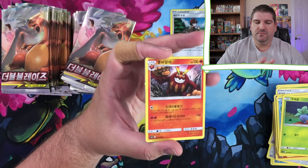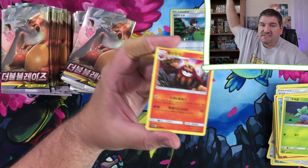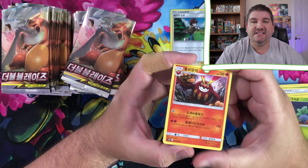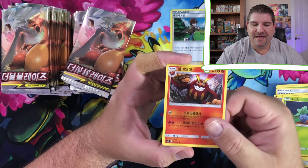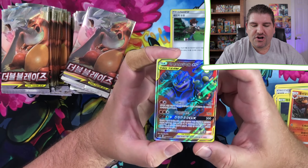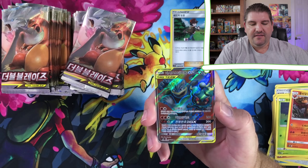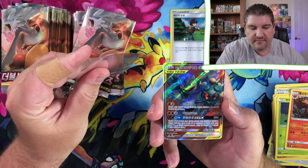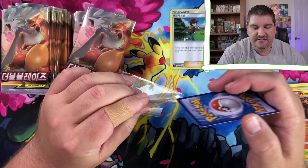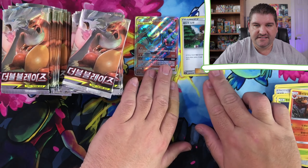Oh, there's something awesome back there. We have an Unbroken Bonds booster box still sealed, and that box is going to remain sealed until the video linked above gets 15 likes. Dartman at 10! There it is - a Machamp and Marshadow full art. That is a nice card right there. It doesn't have a lot of texture, but it definitely looks nice. We'll put that here along with Red's Challenge.